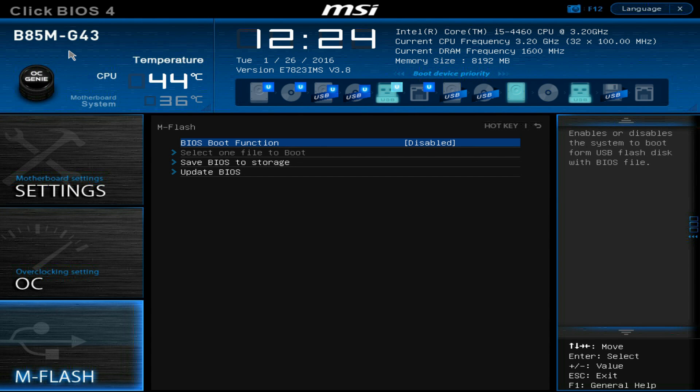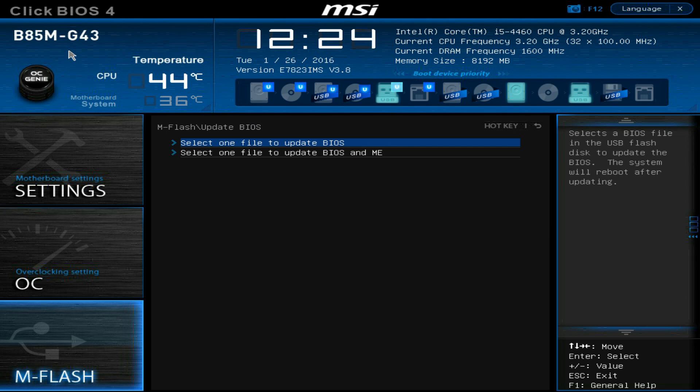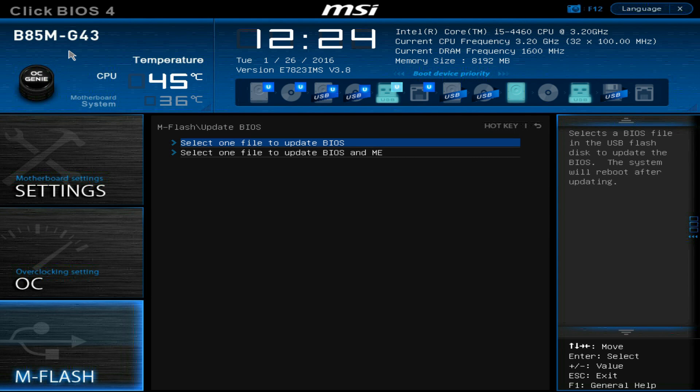Copy that to your USB memory stick and go to BIOS or UEFI if you prefer. Next, go to MFlash, then update BIOS, then select the file to update. Select the file from your USB memory stick and press enter. Now the BIOS is updating. When that is over your PC will restart.